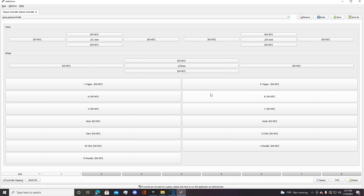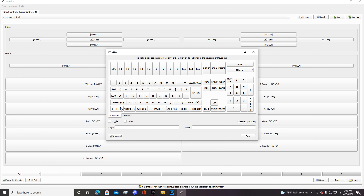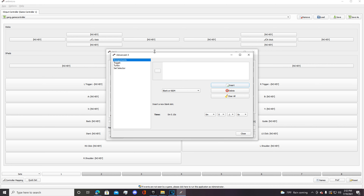Alright guys, the last and final way is by using an application called Anti-Micro. I mention this so much guys and a lot of you guys say, oh I don't know how to use it, it's not working for me, I want to learn how to use it a little bit more, can you teach us some more tips and tricks on it? What is Anti-Micro? So Anti-Micro is an application that gives you basically zero input delay for your controller.